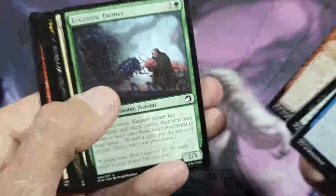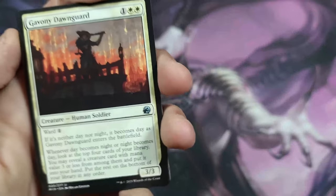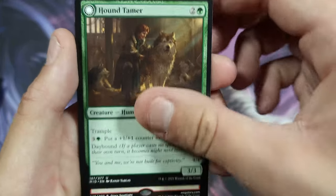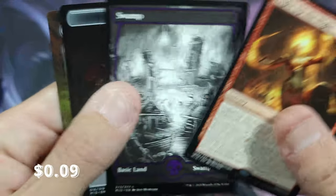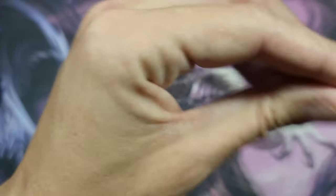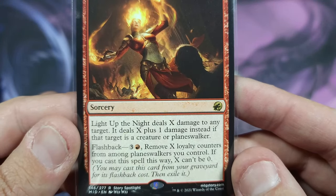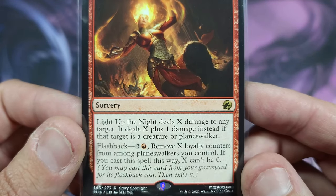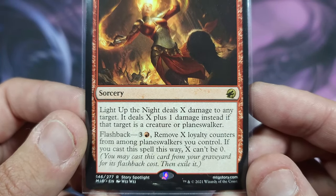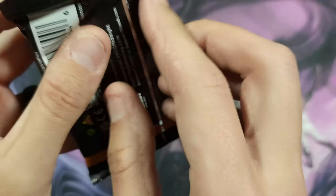Nice. Stolen Vitality, Shady Traveler, Gavony Dawnguard, Corpse Cobble, Pound Tamer, and Light Up the Night — that's not very good. I'd peg Light Up the Night at about 50 cents, maybe not even that. It deals X plus one damage to any target; if that targets a creature or planeswalker, flashback lets you remove X loyalty counters. X can't be zero if cast that way. It's okay.